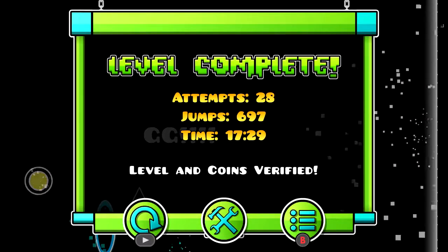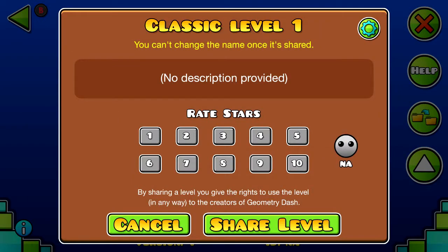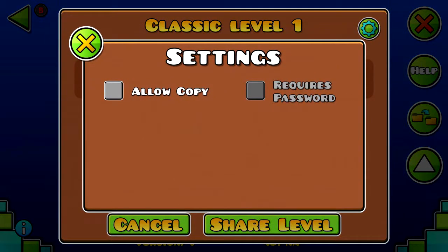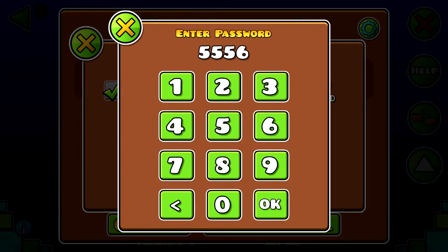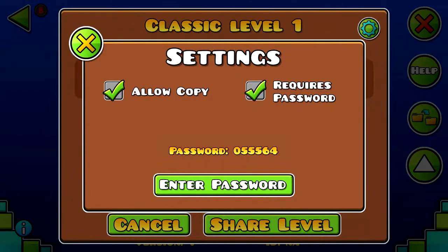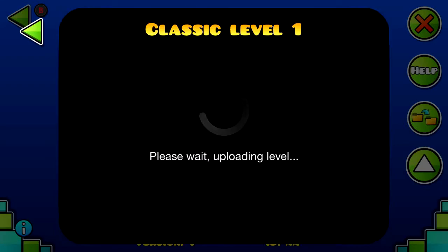Aquí viene edificado un nivel. Aquí está Classic Level 1. Vamos a subirlo. Vamos a darle... No sé si darle 6 o 7. Yo creo que lo voy a dar 6 porque el nivel de la comunidad está demasiado alto. Vamos a permitir copia. Vamos a hacer que requiera password de la palabra de 55564. ¿Por qué me apetece? Vale. Pues ya está.